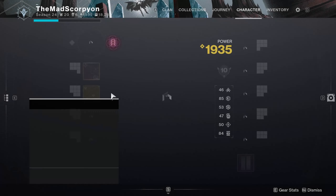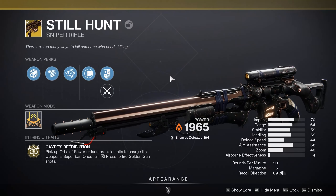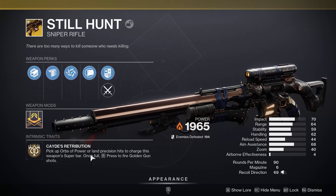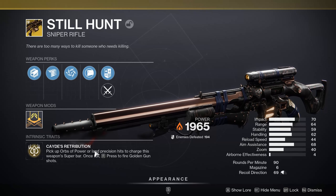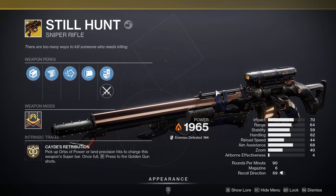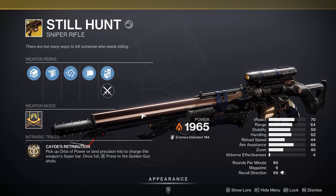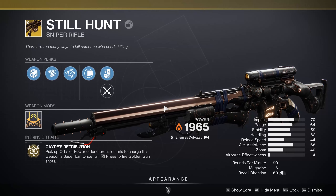If you don't know what the Still Hunt Exotic Sniper is, it's basically the Golden Gun Sniper. Picking up orbs of power or landing six precision shots will charge the super bar that you can then convert into three Golden Gun shots. These shots aren't magical ones like the super — they do consume ammo, so keep that in mind — but aside from that it is a typical three shots.